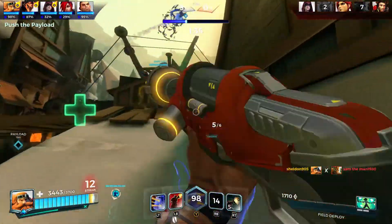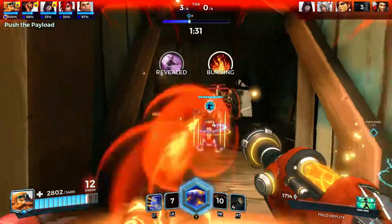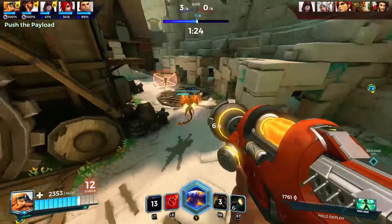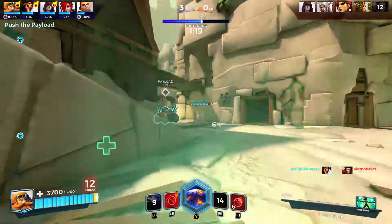We have Cassie top left here. It's always smart to put your turret behind your shield, not in front — always put it behind if you can. I'm not going to worry about Fernando since he's not present, so we're going to push this.